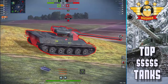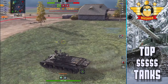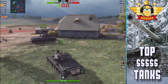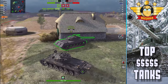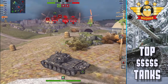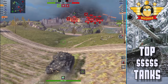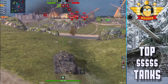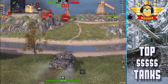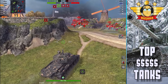Three things about this tank you really need to know. One: excellent pen — 190 millimeters of pen means you can easily handle same-tier heavy tanks, TDs, lights, and mediums. Two: excellent gun handling — 0.299 dispersion when running double rations, 0.303 if you're not. You want to run protective kit, that's up to you, but be aware this tank even with nothing on it has good gun handling and a good aim time.